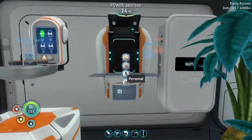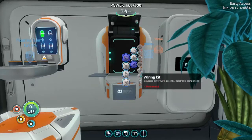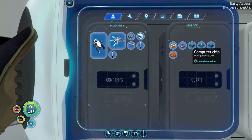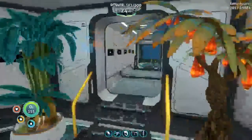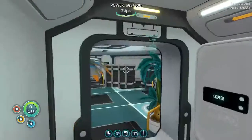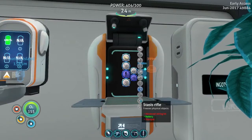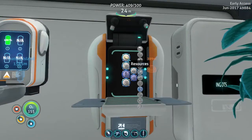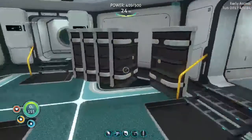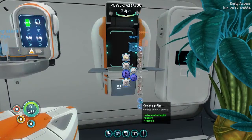Advanced wiring kit and titanium. Advanced wiring kit requires two gold and a computer chip. I did make some computer chips, and I'm pretty sure I have more gold. I moved copper, gold, silver, diamond over here. I gotta make that advanced wiring kit first. And then one titanium. Bam.